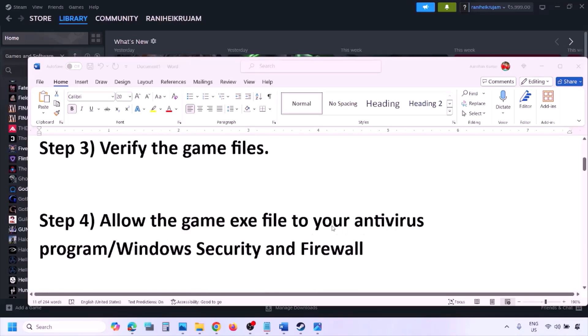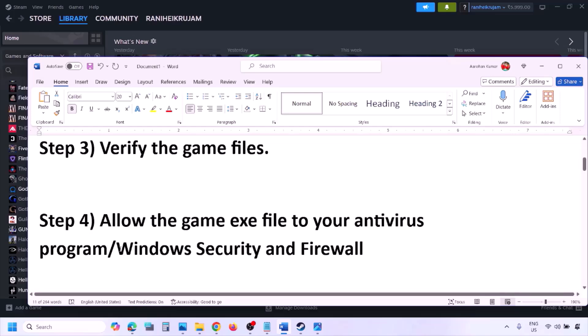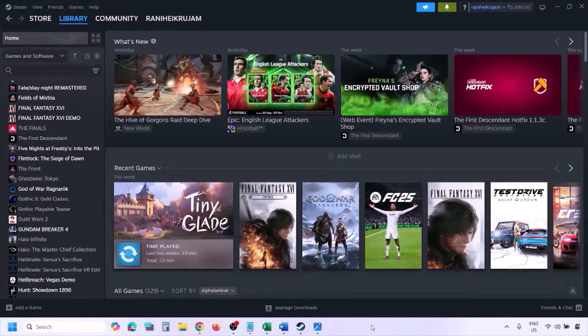The next step is to allow the game exe file in your antivirus program. If you have any third-party antivirus like Avast, Norton, Bitdefender, or McAfee — whichever antivirus you're using — make sure that you allow the game exe file. If you're using Windows Security, allow the game exe file there as well.